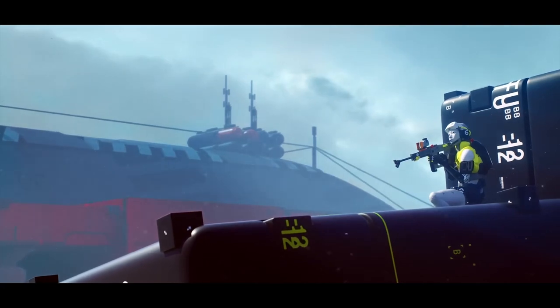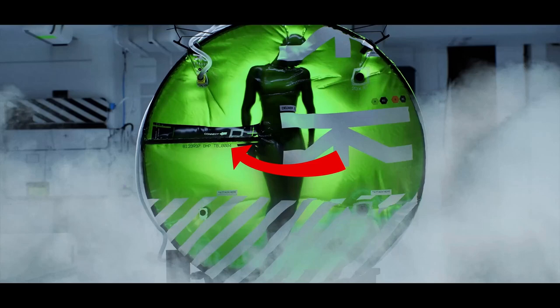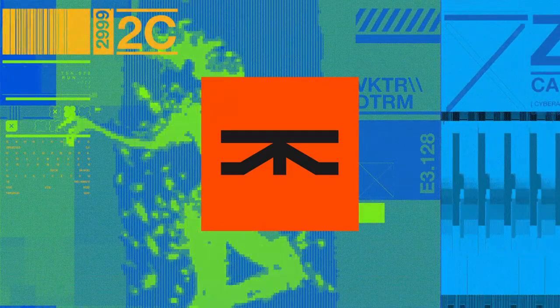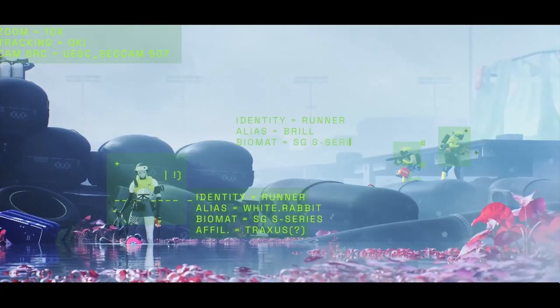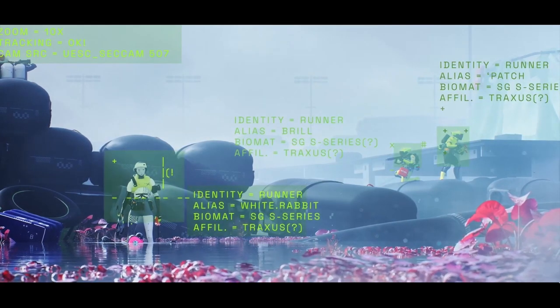More specifically, the secret P-Series clones, which seem far more advanced than the other ones. The first moment Task Runner appears, the item number disappears — this might suggest that Traxxas IV is stealing the P-Series clones from the intended operators. Perhaps the three runners from later in the trailer aren't actually the White Rabbit, Brill, and Patch, but three sub-minds of Traxxas IV.